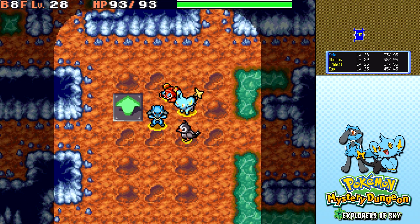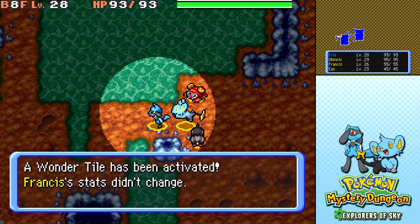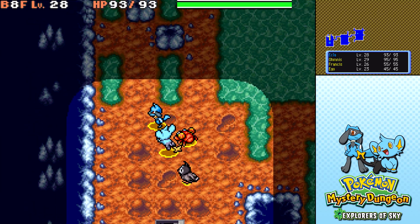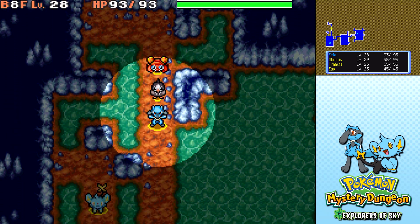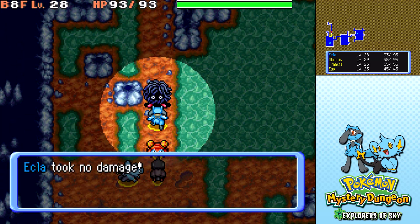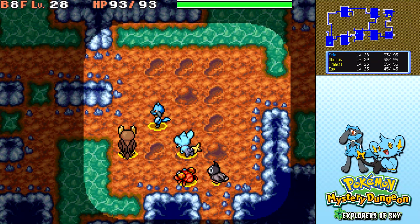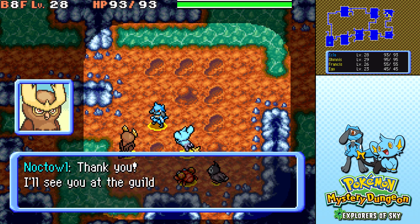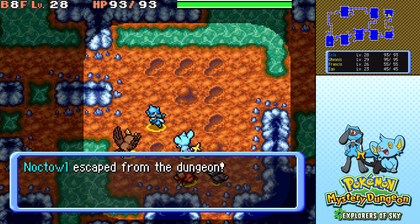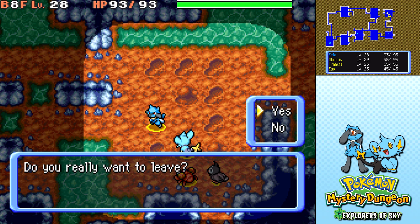Destination floor for our final objective. Omnis, come back. Here we go — we found Noctowl. And I believe that means we're done, so let's get out of here.